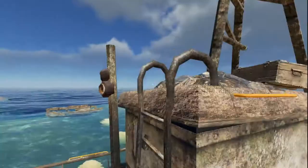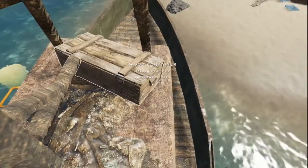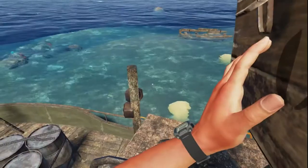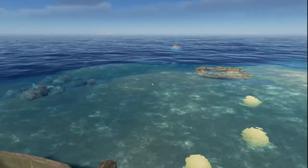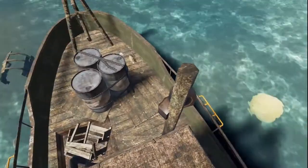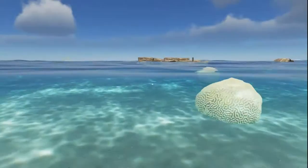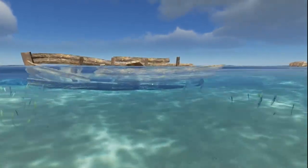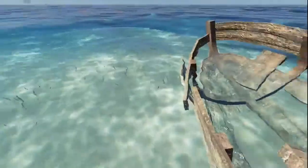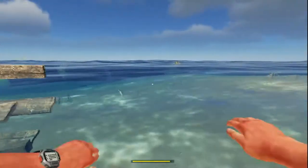They're much easier to climb now — that's good. We'll get up on top. There's a lashing in there, but it doesn't look like there's anything else. We do have a wreck off the side here, so let's swim out just to see.